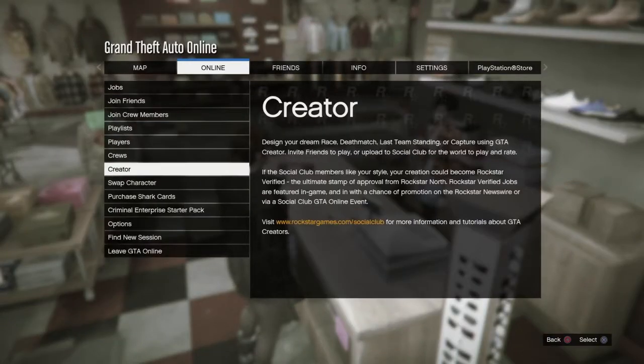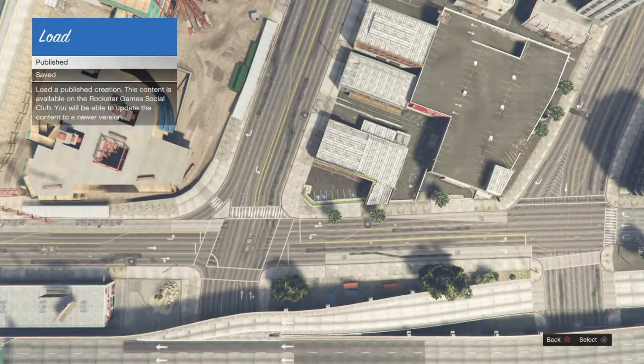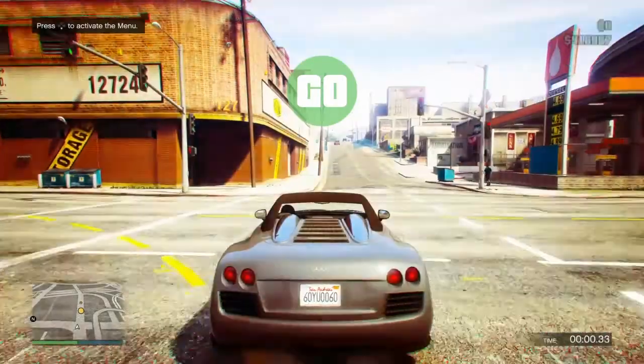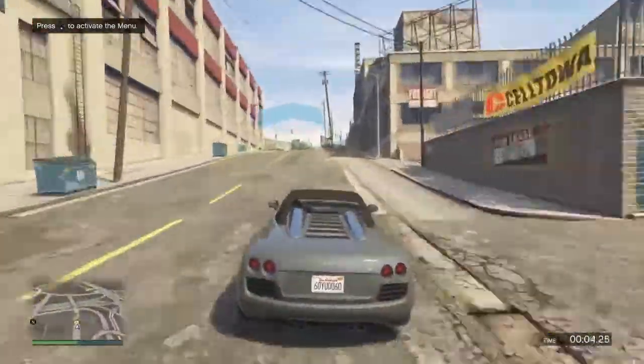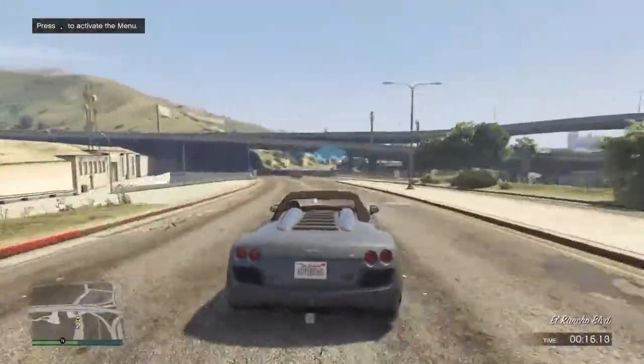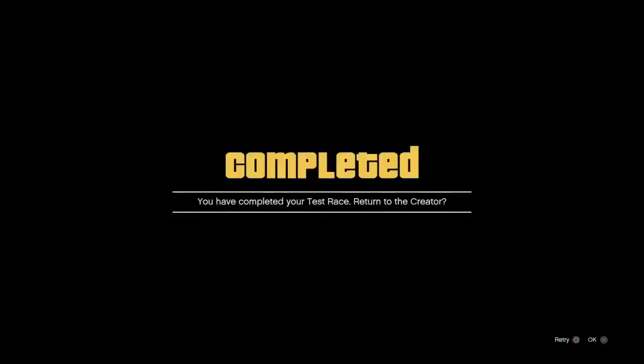When you are done customizing all your outfits, you will go and load back up into the Creator. Once you spawn in the Creator, you will go down to Saved Races and click on the race you just made before. You'll go down and hit Test. Once you do this, you'll just make your way through your race again. Once you get the completion screen, continue by clicking X.